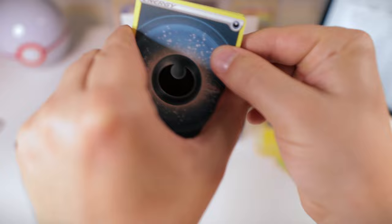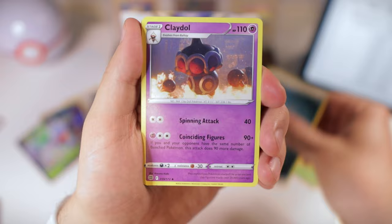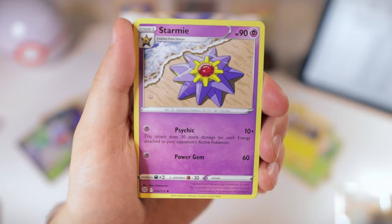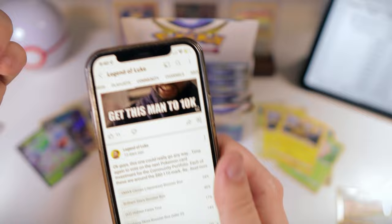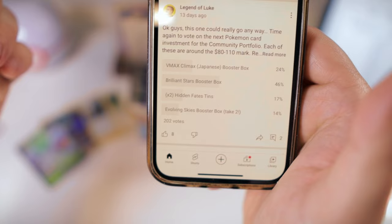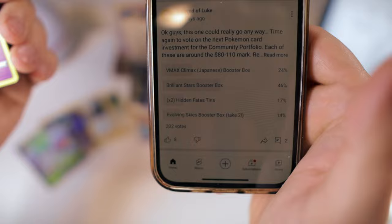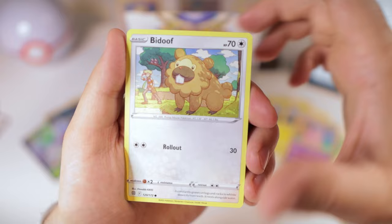You guys did vote on what we were going to open this time around. The choices were VMAX Climax, Brilliant Stars, Hidden Fates ETBs, and Evolving Skies Booster Box Take 2. For a while I was watching the numbers and surprised — Evolving Skies was neck and neck with Brilliant Stars. I knew Brilliant Stars would be popular because it's brand new, but I thought maybe Hidden Fates, since that's a very popular set. I think this is definitely a fun one to open and we do have potential to get some good value out of it.